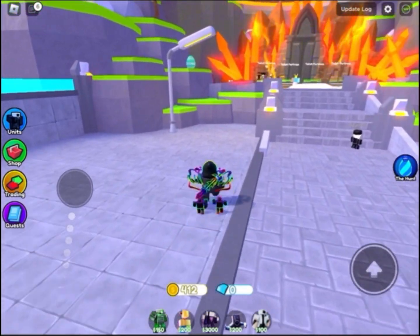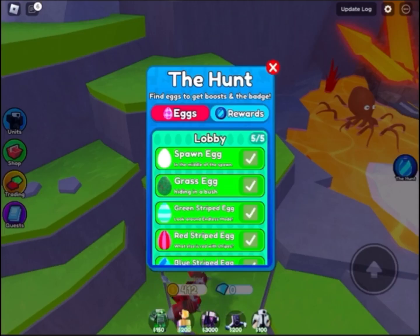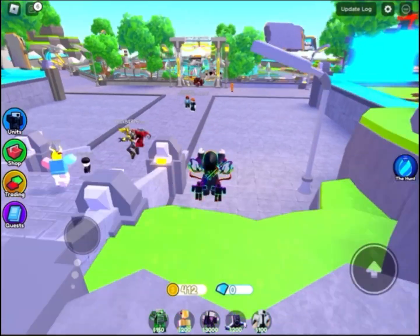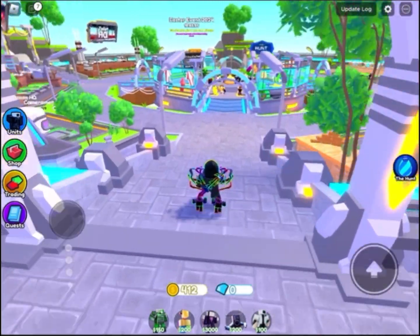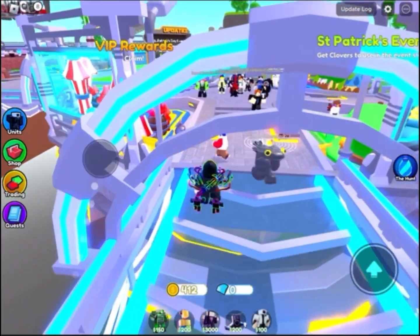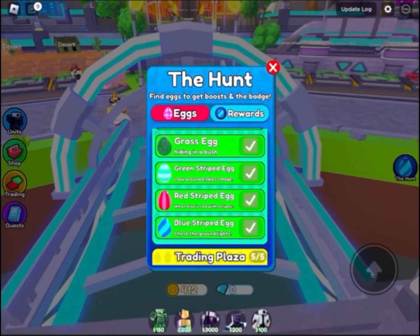The green striped egg is right next to the endless mode and it's right here. The next one is the red striped egg, which we have to go all the way back to find, and it's just right over here next to the VIP rewards.